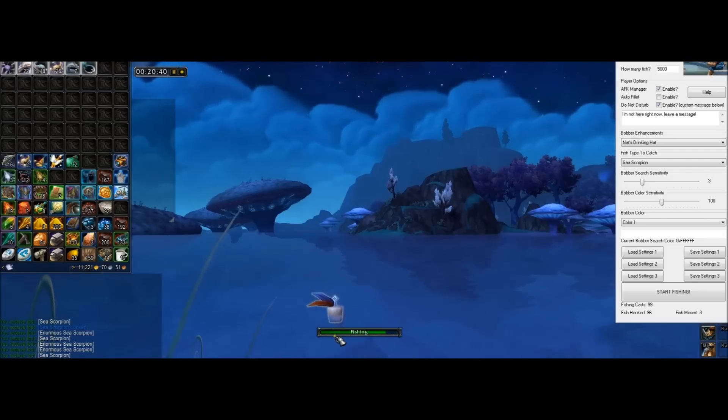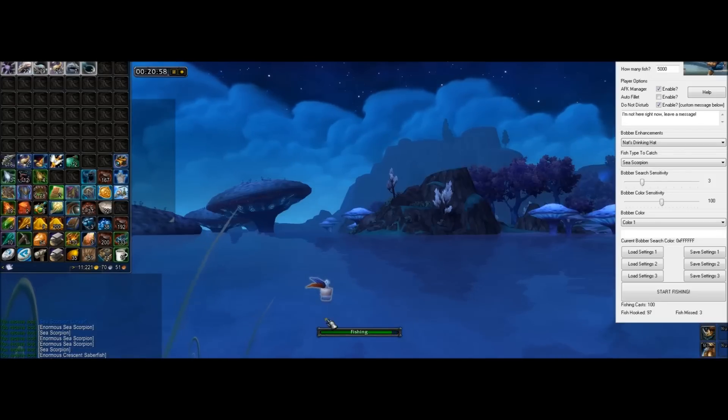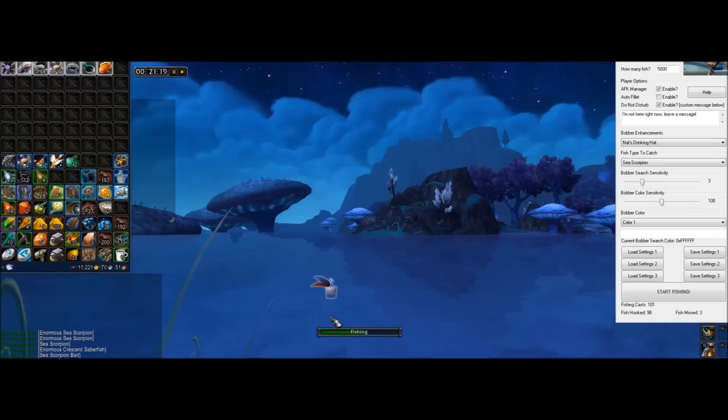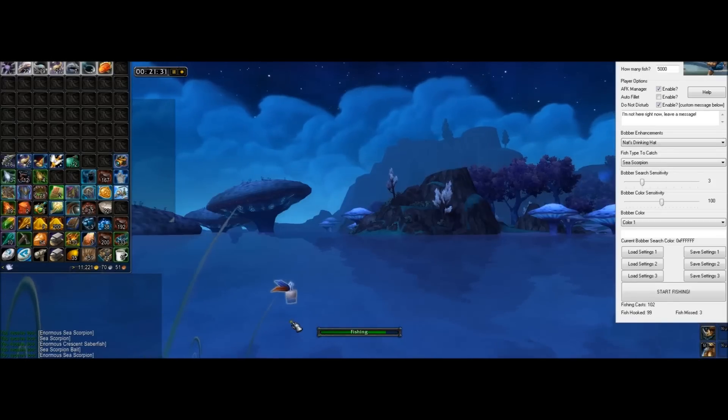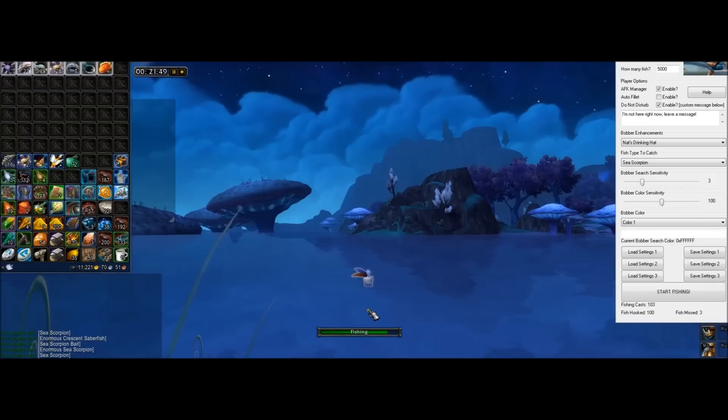In the course of 30 minutes of fishing — which is what you're watching sped up — I managed to catch enough for 330 fish flesh, 110 Creston Saberfish, and 220 Sea Scorpions. On my server the Saberfish run about 1.2 gold each and Sea Scorpions 1.9 gold. If I sell them all at market price I'll make about 550 gold in 30 minutes, which is over 1,000 gold an hour.